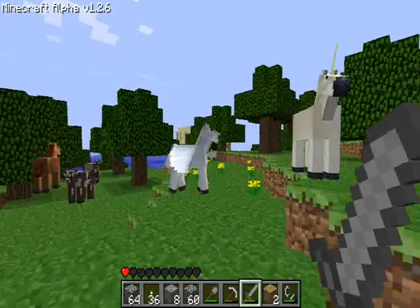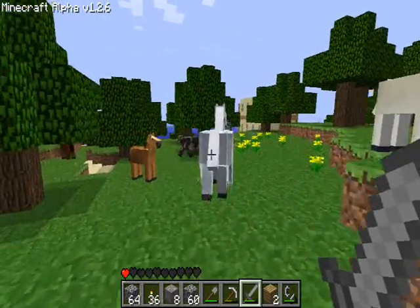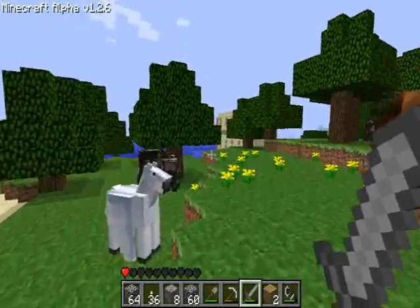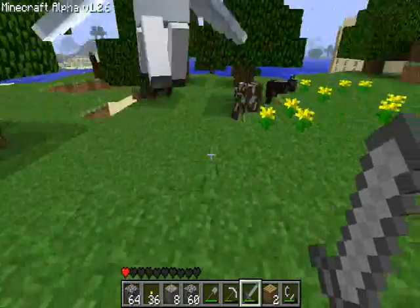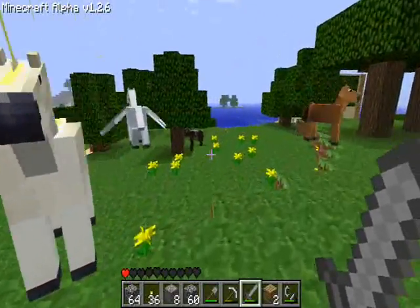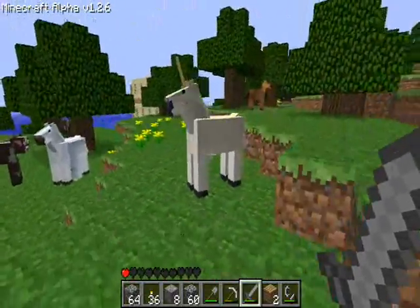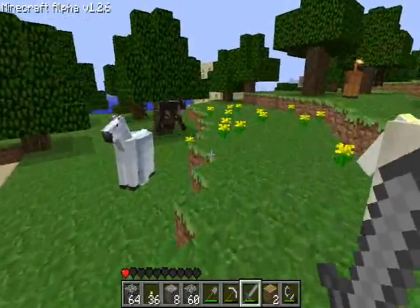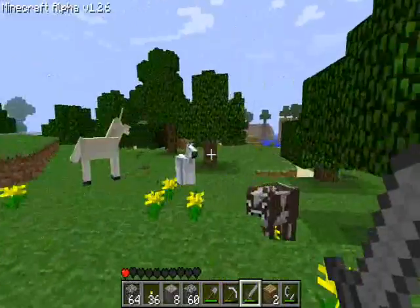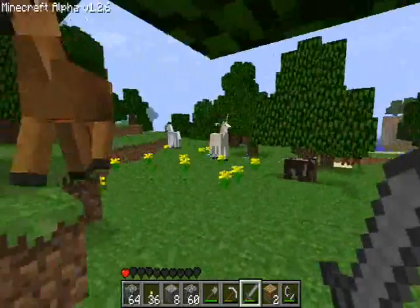I just found a Pegasus and a unicorn and other horses. I'm really happy. But while making the farm, you need to tame them before you can use them. And I also need to find out how to make the actual saddle, because you can't use the ones that are for pigs — you actually have to craft them, and I can't figure out what to craft. So I'm gonna keep looking, and hopefully these guys don't go away or get eaten by a lion or whatever. I'm sure I can find them again since they just randomly appeared.